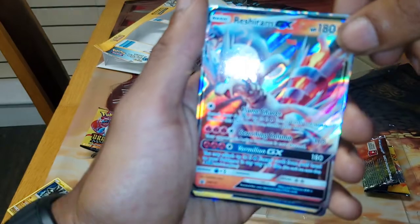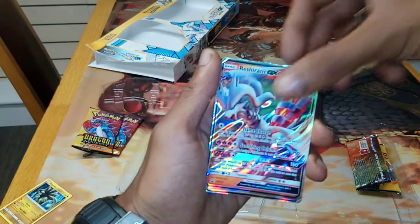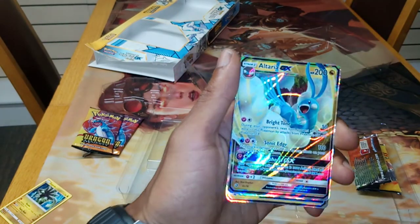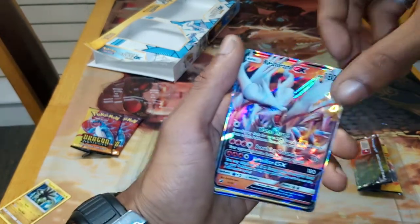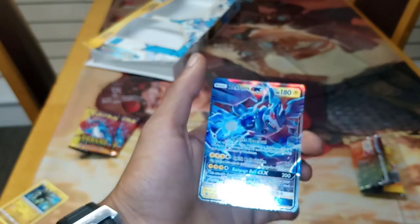Reshiram GX Promo, which came with the box — still, nevertheless, a very beautiful card. Altaria GX, which was pulled from a Dragon Majesty booster — go and check out the previous video. Reshiram GX, pulled from a Dragon Majesty booster, and Zekrom GX, which was a card that came with the box — go and check out the previous videos.